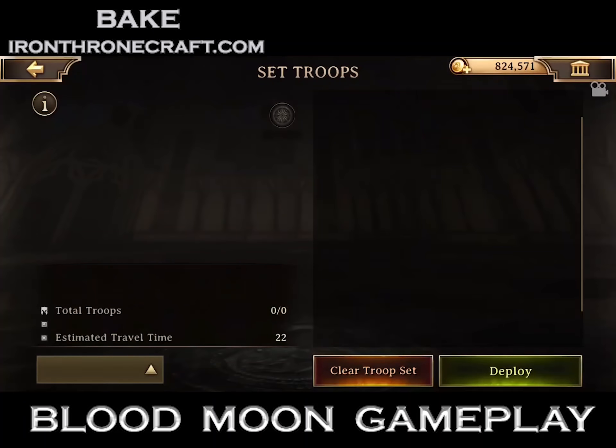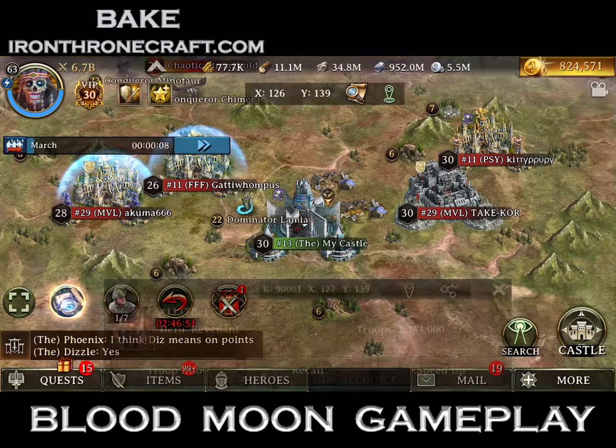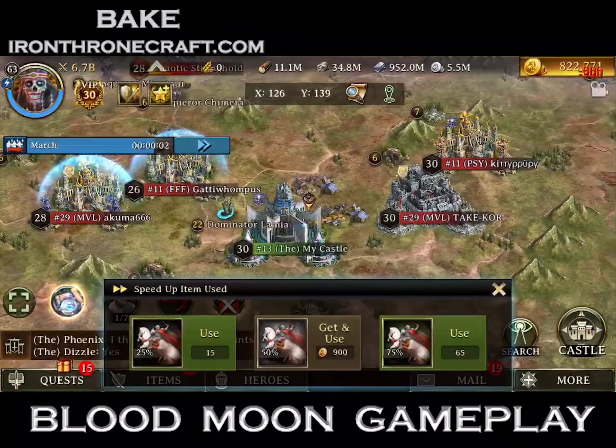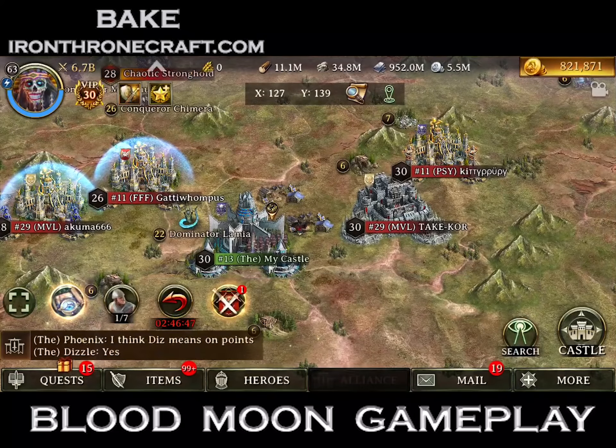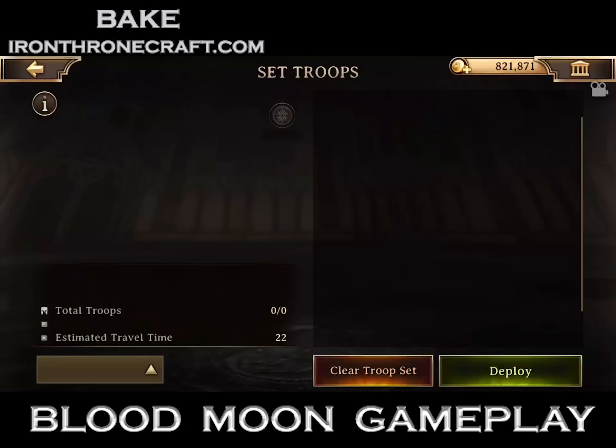Now I'm going to go ahead and wreck their tile trades — steal the points out from underneath them. I spent a lot of Blood Moon doing this, because if these people want to game the events, I don't feel bad about stealing the points from them.